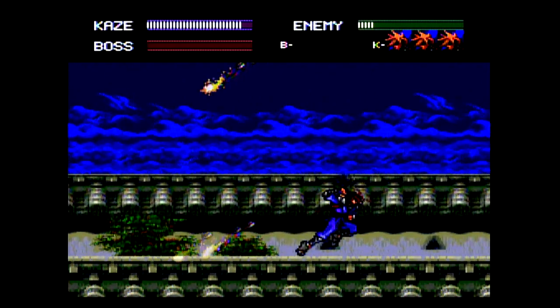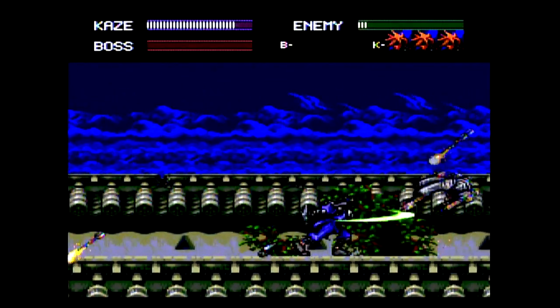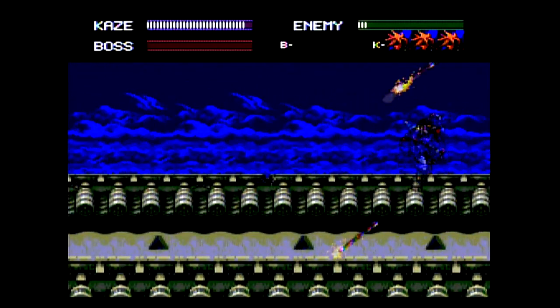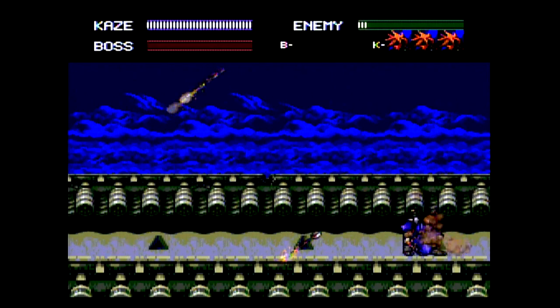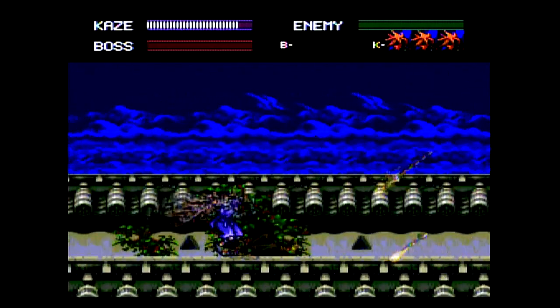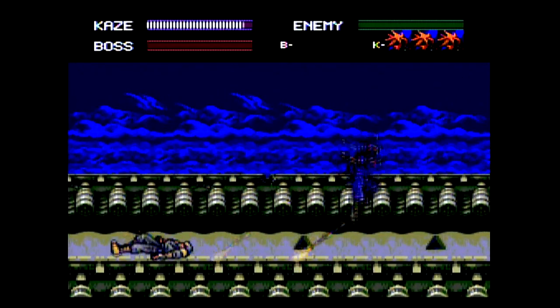You'll also notice in the top right that there is a meter for the enemies. Essentially, you can't progress in the level until you deplete that meter all the way to the bottom. So this here is the end of the very beginning of the first stage — the prelude, I guess you can say. You can't advance until I kill three more enemies. Let's take out these guys — and now I'm able to advance. You can actually bypass any enemies; you don't have to fight anymore once the bar is depleted.